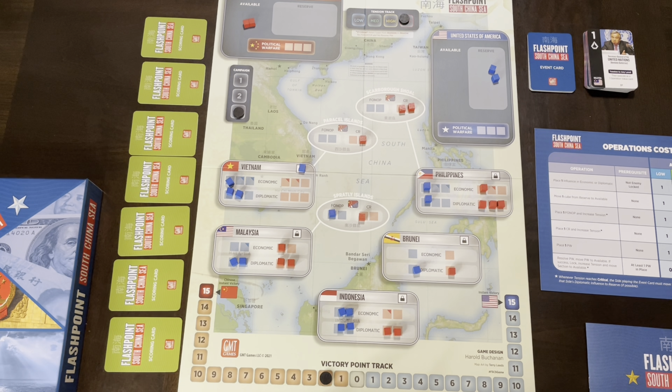As far as gameplay — let's start with how you start the game. With the victory point track, you're going to bid to see who plays China. China has a little bit of an advantage, so you bid cubes, and whoever bids the highest gives the United States that many victory points. So if someone bids four cubes to play China, the United States would start at four victory points. Since neither of us had played before, I set the track at zero and gave my son China — which he's half Chinese, so I thought that was appropriate.